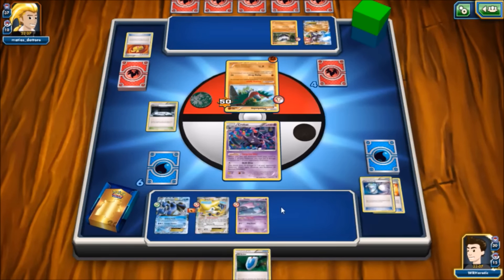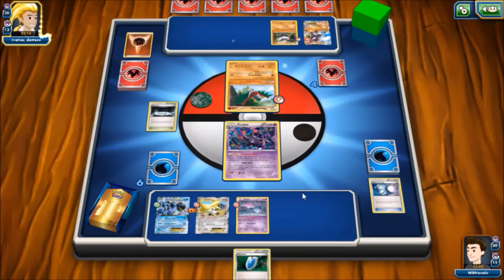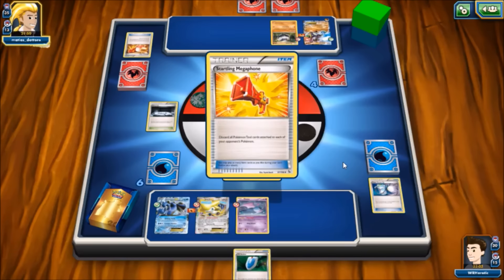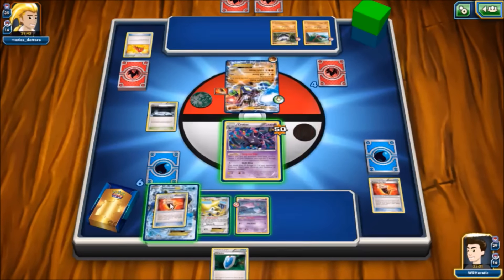Our opponent Max Potions the 50 damage off Hawlucha, plays Trainer's Mail, and grabs a Fighting Fury Belt for Zygarde-EX, giving it 230 HP. He plays Startling Megaphone to knock our Fighting Fury Belt out of play, retreats into Zygarde, and uses Lance Pulse for 50 damage — reduced by resistance. We draw into another Fighting Fury Belt, grab Sycamore back from the discard pile, and look to finally get item lock going.